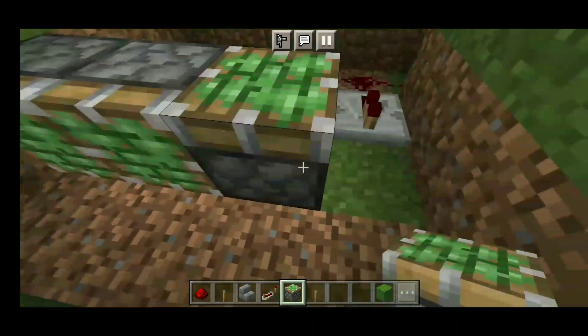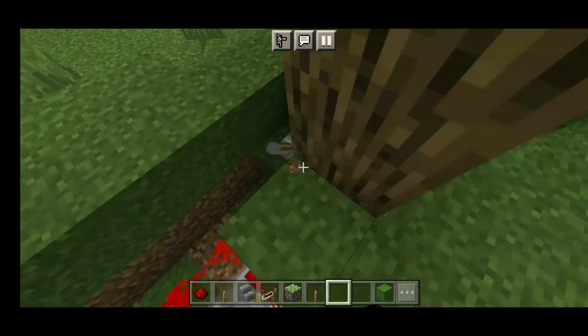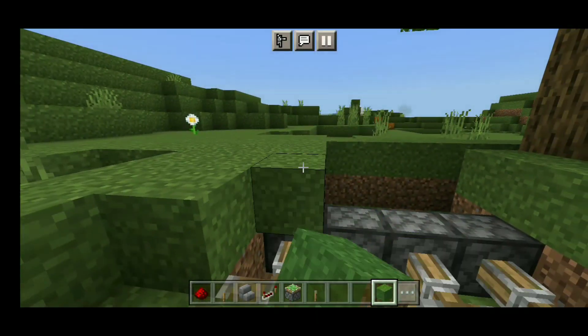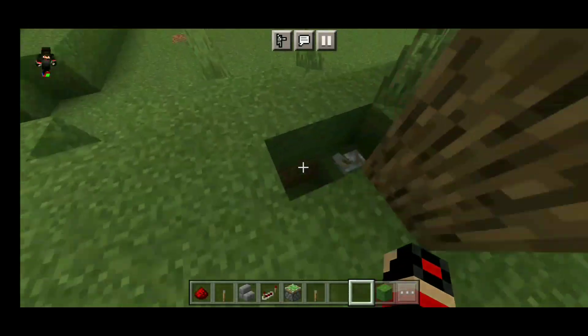You can place a sticky piston — I will place 4 sticky pistons to the right side. Then I will cover the block on the surface, covering it with a grass block.